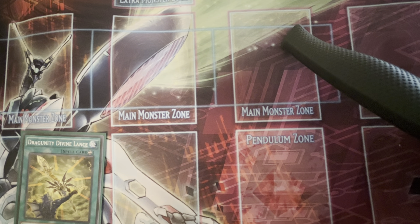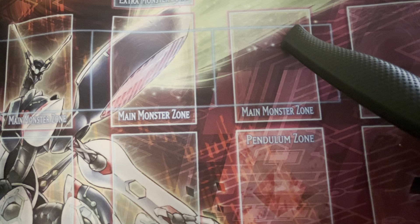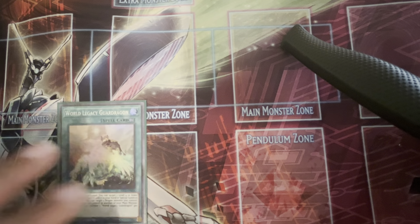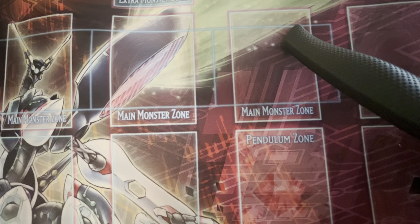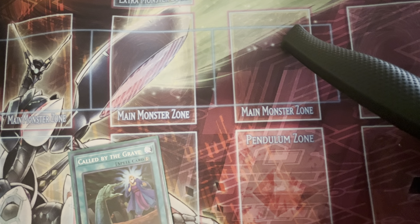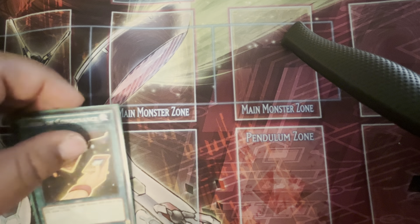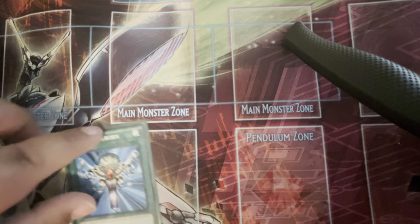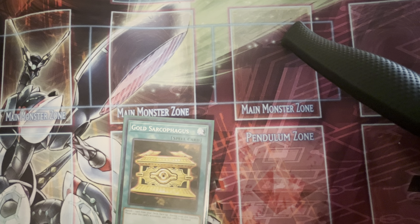One Divine Lance, because it's your equip spell for Dragon Ravine — you can search it with Romulus or any of your other cards. One Boot Sector Launch for your Rockets. One World Legacy Guard Dragon — it's your Monster Reborn for level 4 and lower Dragons. One Fleur-de-Lis Duster because we can have nice things. One Called by the Grave because hand traps are bad. For your draw spells, Cards of Consonance — we run mostly Dragon Tuners so that works. One Monster Reborn because we can have nice things. One Gold Sarcophagus for your Tempest or any late combo.